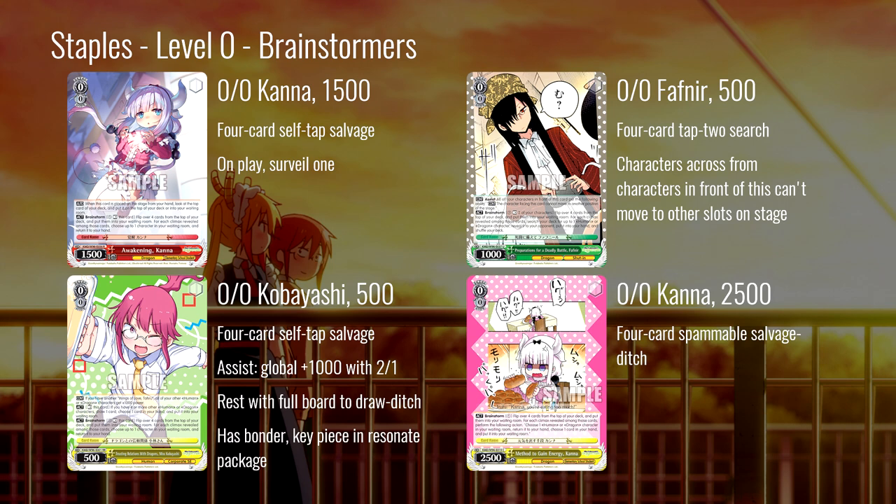The most important thing here is that this Kana is a super consistent brainstormer — just tap self, has that surveil ability. It's probably the most consistent brainstorm profile we have in the set. Next, the Fafnir is a four-card tap-two search, so you have to tap this and something else in order to search your deck. The characters across from this can't move — they have lane lock. This is an interesting little piece of tech some people are really excited about.